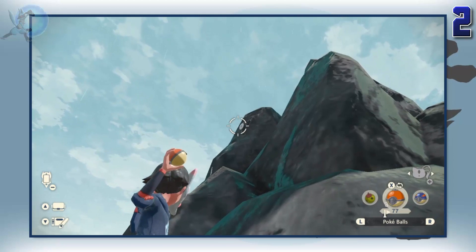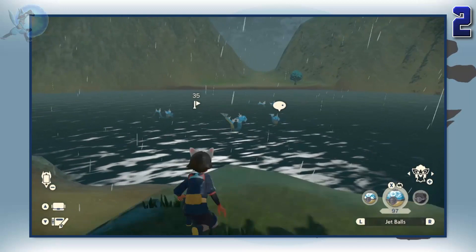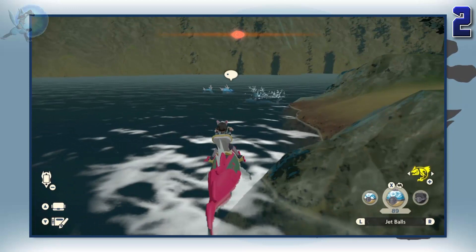The second major issue is being too far away for the ball to land. The Pokeball will hit the Pokemon, but it doesn't catch them — instead it makes them angry. This is just unbalanced. If the ball is too far away to catch them, then the Pokemon should also be too far away to spot us. We have the Feather, Wing and Jetball specifically for catching Pokemon that are too far away, yet they can still not work. Definitely something they should consider patching in the future.